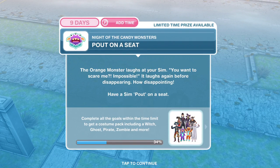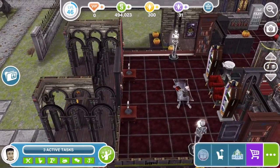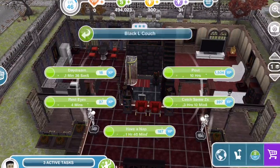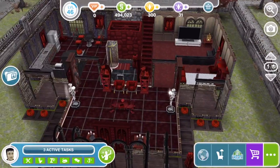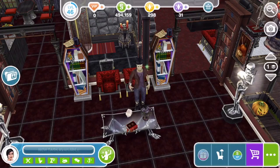Pout on a seat. The orange monster laughs at your Sim: 'You want to scare me? Impossible!' It laughs again before disappearing — how disappointing. Have a Sim pout on a seat. So that didn't really work. I think we can pout on a dining room chair or sofa — any type of chair you can do this on. Pout takes 10 hours. There we go, finished the pouting.